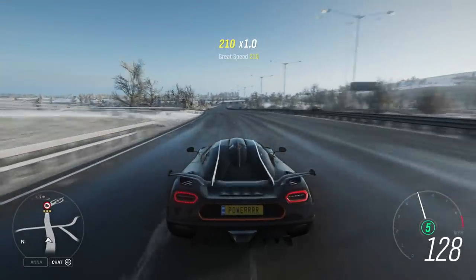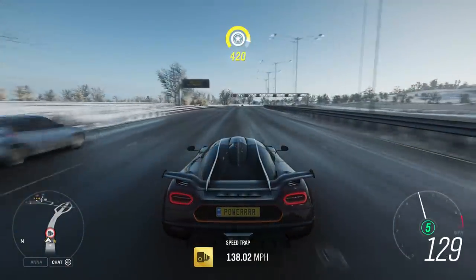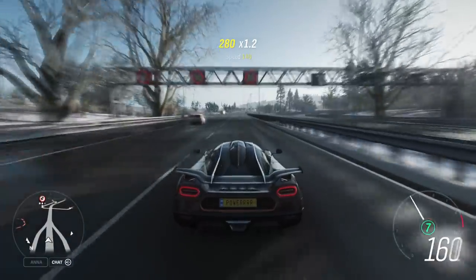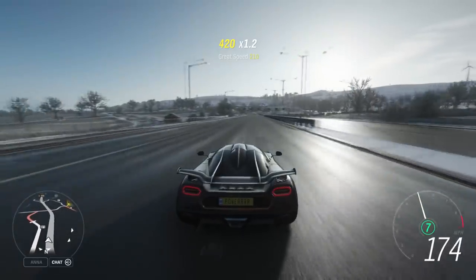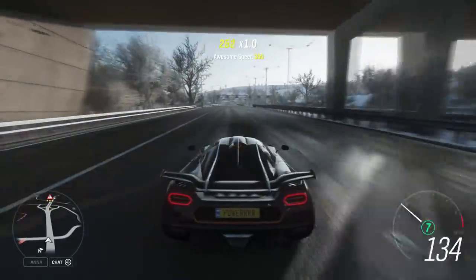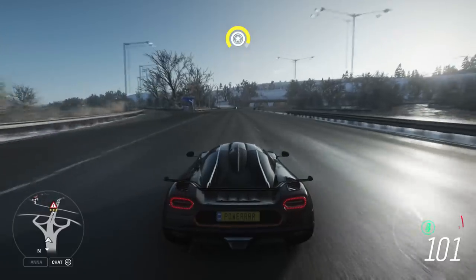Again on the topic of drift zones and stuff like that, we are actually getting a new type of challenge — by challenge I mean like a speed trap or a speed zone. We're getting a new thing called Trailblazer. The Trailblazers, which will be scattered around Fortune Island, will have a point A and a point B, and the challenge is to get from point A to point B as fast as possible taking any route you like. There'll be no limits to where you go — as long as you get from A to B, you're good.